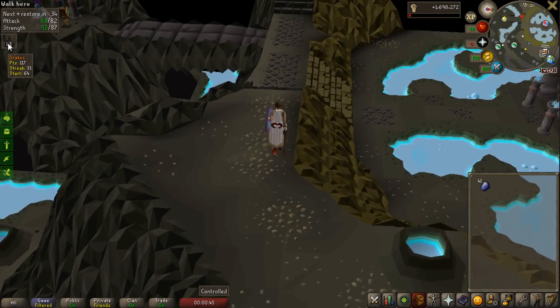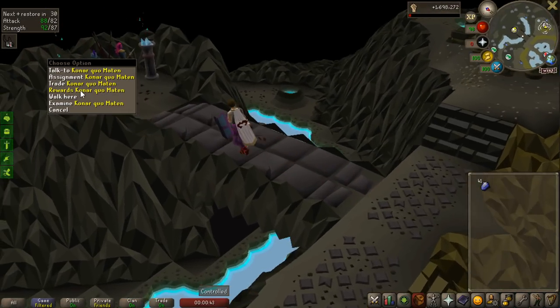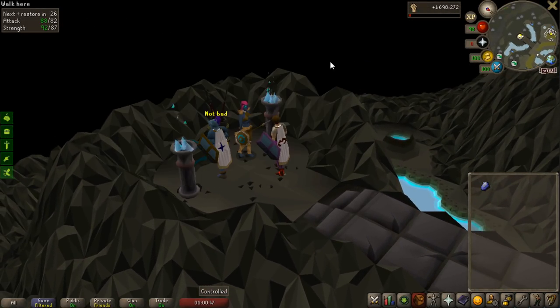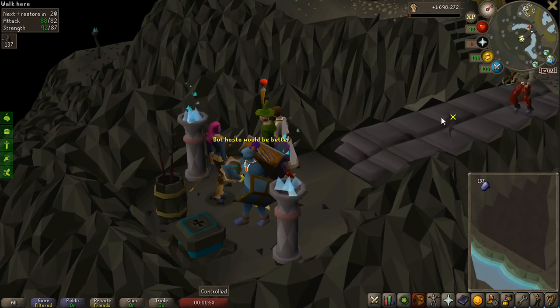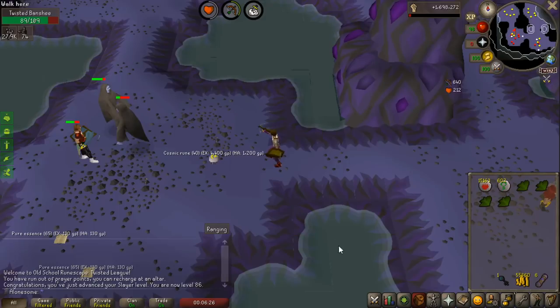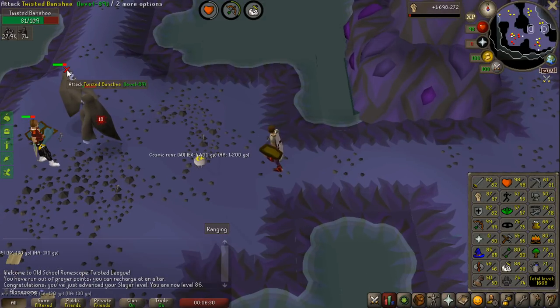You can see on the counter on the top right I got 1.7 million strength experience — that's from AFKing Sand Crabs before I started the assignment. I got 80 baselines in attack and defense, and over 86 in strength. I tried the Drake's task but I didn't have enough Prayer Potions, so I'm just going to cancel it and do Banshees because I need to do them anyway for herbs. 86 Slayer incoming and pretty much half the task done, and I have 4 Raynars.